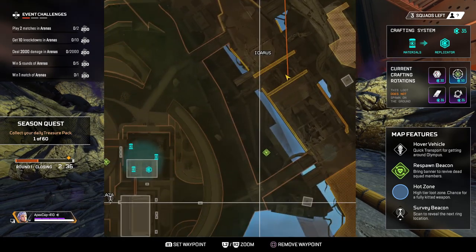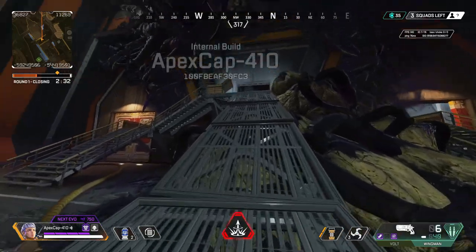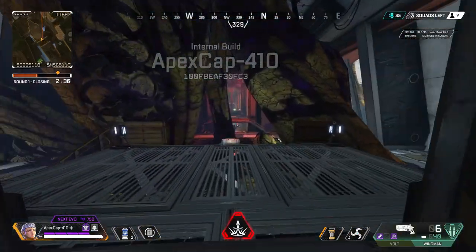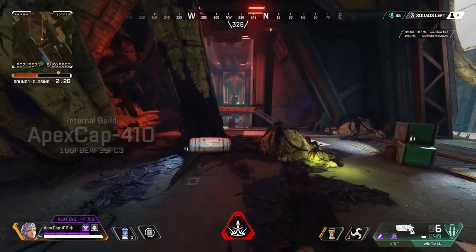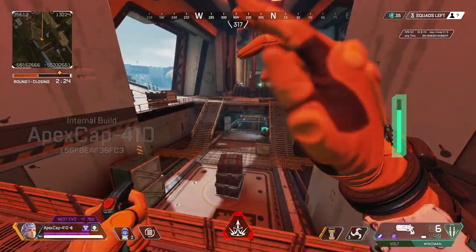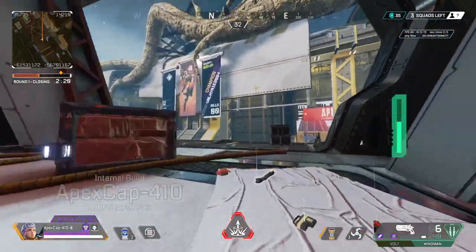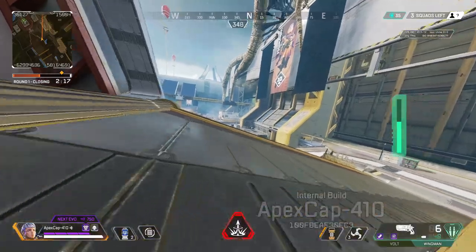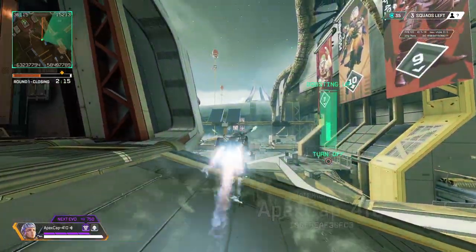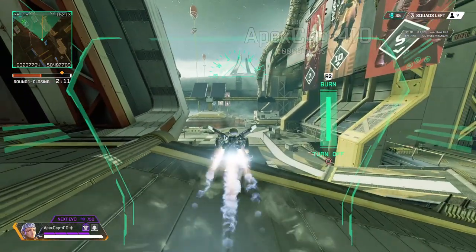As we move through Icarus, there's a lot that changed around it as well. In the video I'm only running through the ship, but surrounding areas towards the sides have a lot of different changes and more loot. These are ultimately good changes for Olympus. My Olympus games tend to die really fast — first zone closes and there are like three or four squads left almost every single game. Adding this POI is going to make that a little bit better.